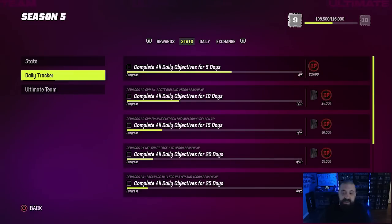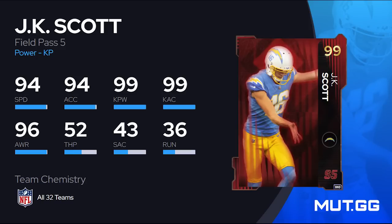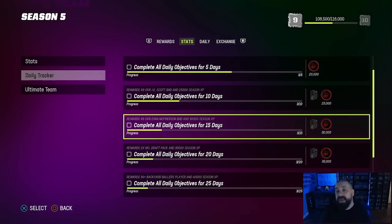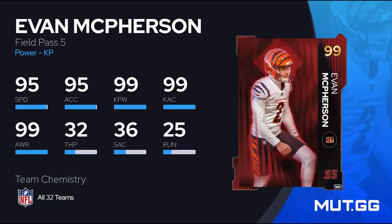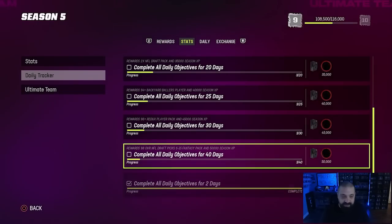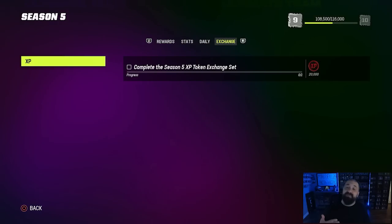To level up the field pass there's no secret — all you have to do is complete the objectives. Doing your dailies is extremely important because if you get up to 10 dailies you're going to get a 99 overall JK Scott. It's a 99 overall punter — in the grand scheme of things it won't make your team dramatically better, but it will help you get to a full 99 overall and he gets all 32 team chems. At the 15-day daily objective reward you're going to get a 99 overall Evan McPherson, a 99 overall kicker, which will definitely help you win some games — especially with two zero AP abilities and 32 team chems.